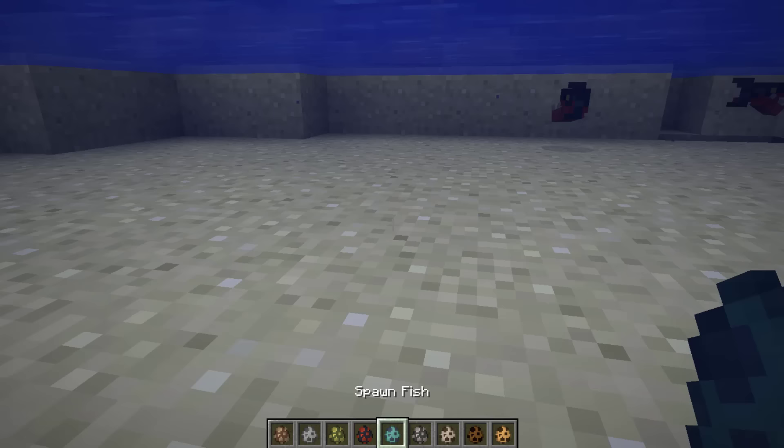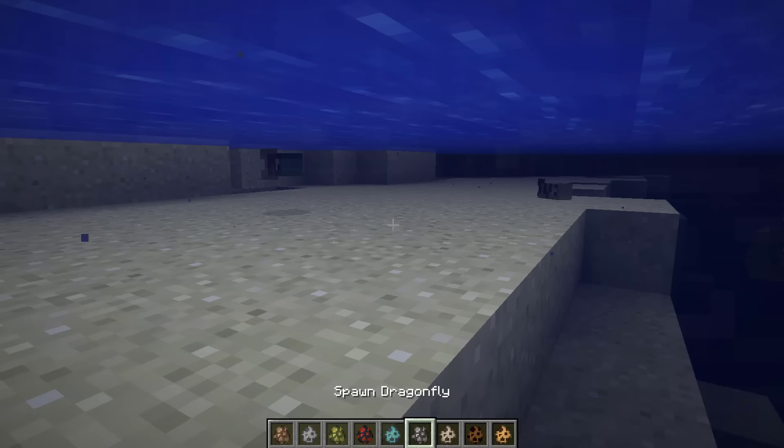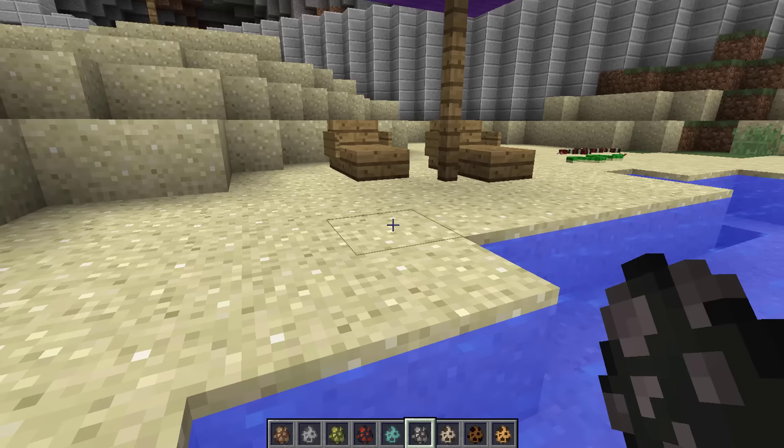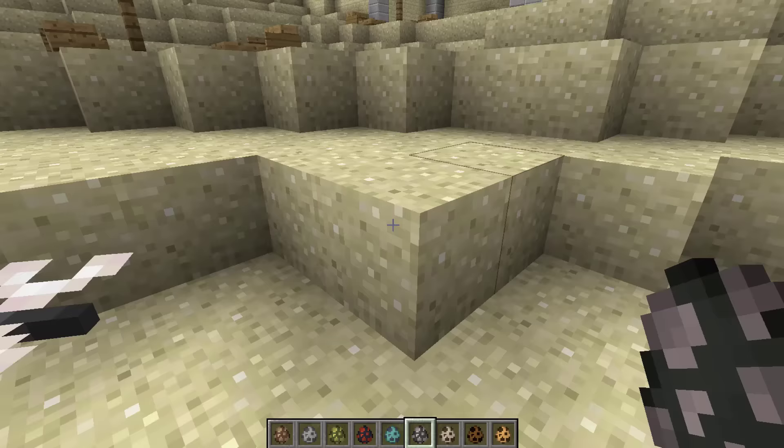We also have normal fish which come in loads of different colors and sizes, and those are just easy to play with. We also have a dragonfly - it's not part of the water but you can probably spawn it in the water. They hang around with lily pads and things, so they're really nice.